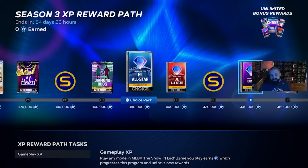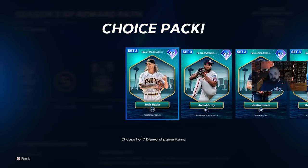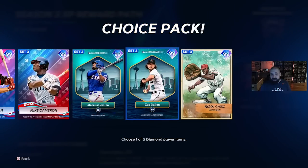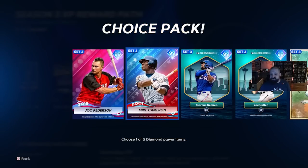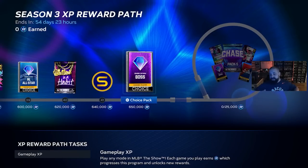If you continue scrolling through the XP path, the rewards recycle — which isn't bad because you get more NL and AL All-Stars and another boss pack. You earn the boss pack three different times, getting three of those five players. Then you hit the XP loop with unlimited rewards, and in that loop there's a Chase Pack 5 featuring a 99 overall Elly De La Cruz — the card art on that one is incredible — and just playing the game earns you XP toward all of these rewards.